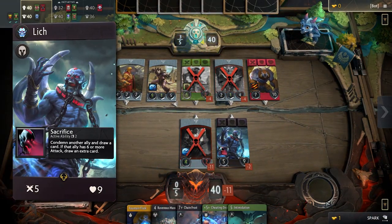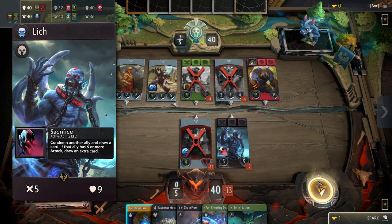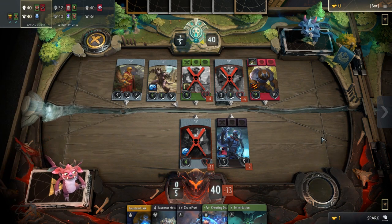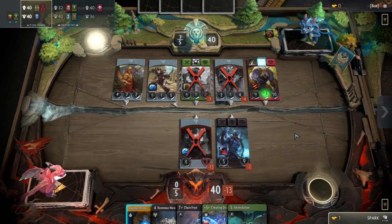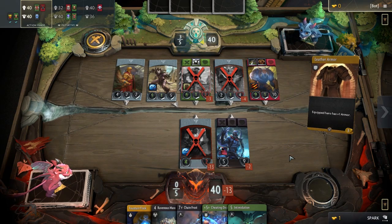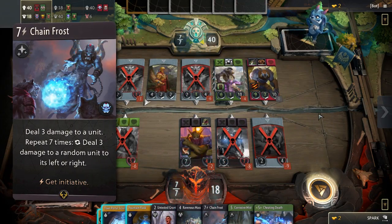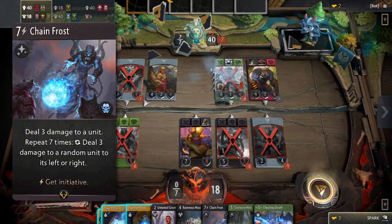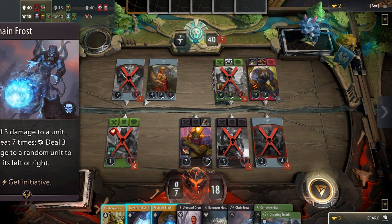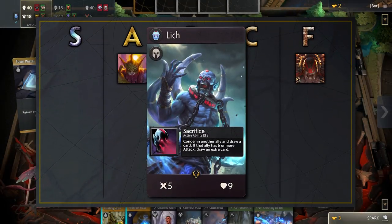Lich, unlike other black heroes, has a high health pool that allows him to survive longer and make good use of his passive. Sacrifice allows you to draw a card by condemning an ally, or draw 2 if it's condemning an ally with 6 or more attack, which rarely happens. Having a draw engine will help you when you run out of cards in the late game, letting you draw those precious board clears which at that point will be more valuable than melee creeps. Speaking of board clears, Lich has one of the strongest in the game. For 7 mana, it deals 3 damage 8 times for a total of 24 damage, and on top of that it gives you initiative 2. Initiative after spending 7 mana may not always be useful in the same lane, but you can carry it over into the next. A standout hero, Lich clearly belongs in the S tier.